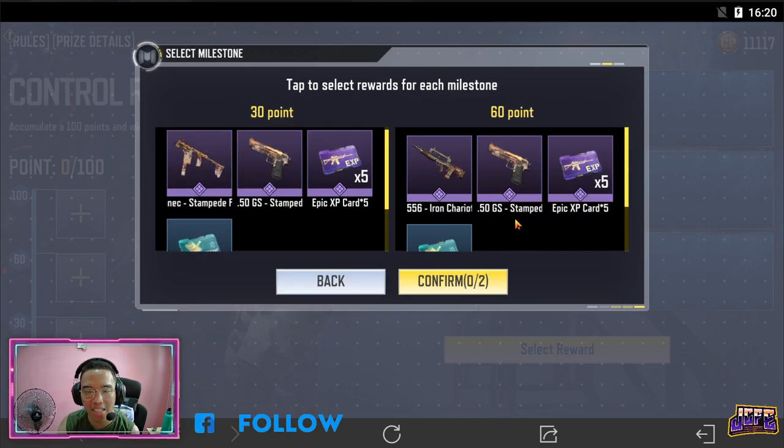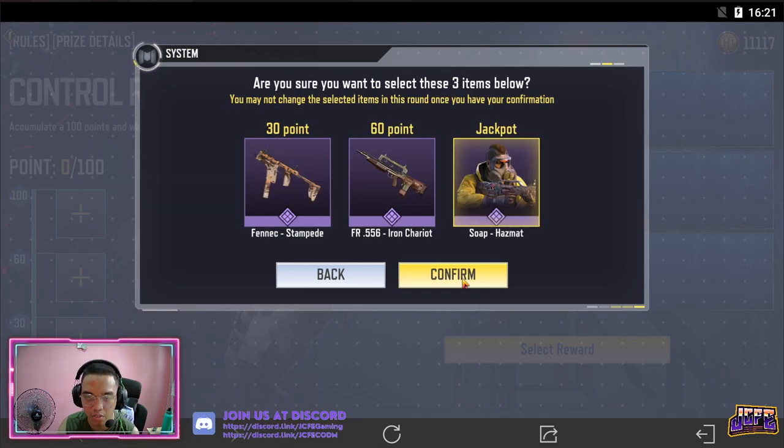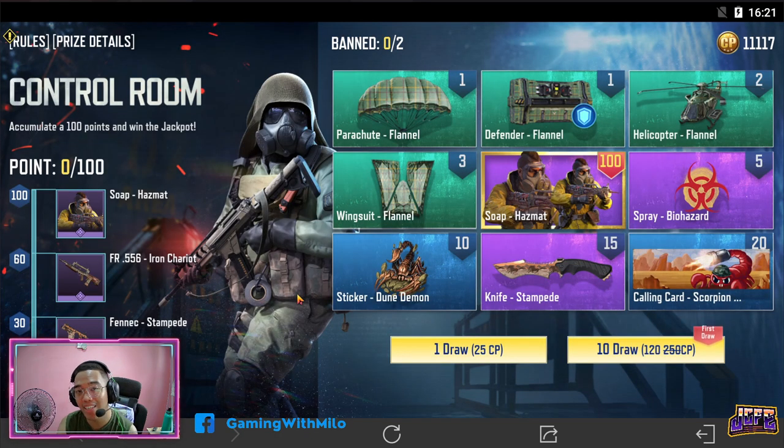And for each milestone, may umili rin tayo ng rewards. Let's see if pwede siyang palitan mamaya. Let's go for the Fennec skin, and then FR556. So during this round, ito yung mga pwede natin makuha na rewards. Jackpot would be the Soap Hazmat na skin. And before you try it out, choose 2 na tatanggalin nyo from your board.